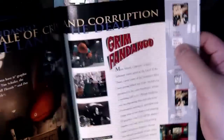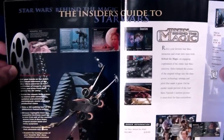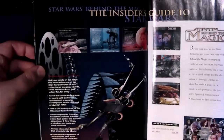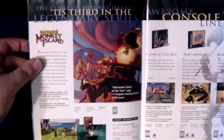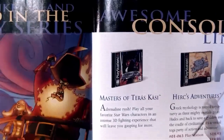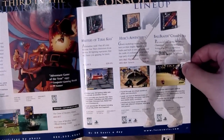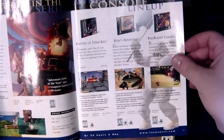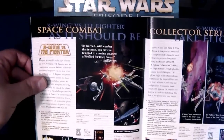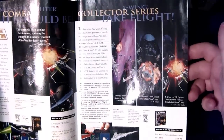If I could get a full boxed Grim Fandango for $30 nowadays — oh man. Sometimes looking at these catalogs just makes me sick. Star Wars Behind the Magic — I've actually never seen that. Curse of Monkey Island — balls yeah, and that's only $20 too. Console lineup includes Masters of Teras Kasi. Herc's Adventures, Ballblazer Champions — never played that, but I like the original Ballblazer. X-Wing vs. TIE Fighter — holy crap, that was a good game. X-Wing Collector Series includes TIE Fighter, X-Wing, and X-Wing vs. TIE Fighter.